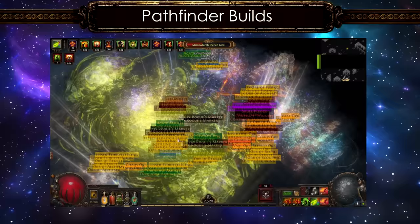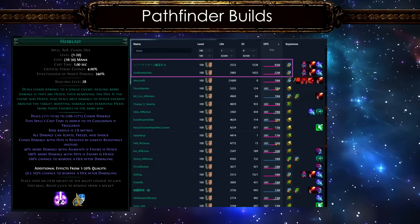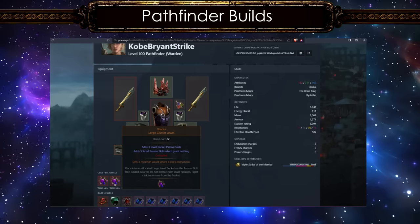Second in the rank is the Pathfinder, with most of its builds being chaos or poison. But interestingly there's a diversity in the list. The top ones are the hexblast miners, which are mostly used by uber and sanctum farmers, followed by Viper Strike of the Mamba. G'day G'day Hiya has a great build guide on this one, and it's quite an affordable build for most players in 3.23.